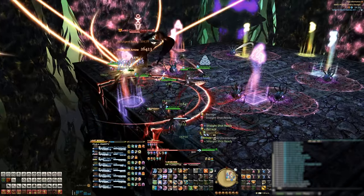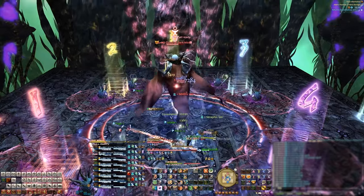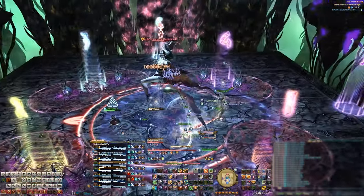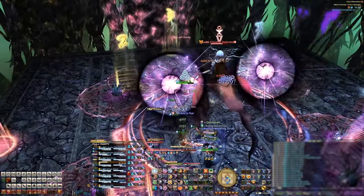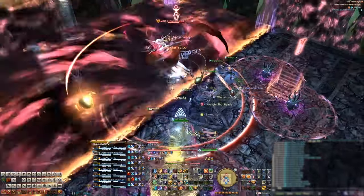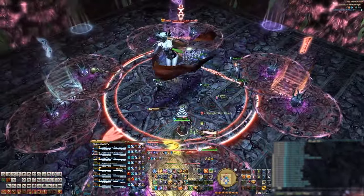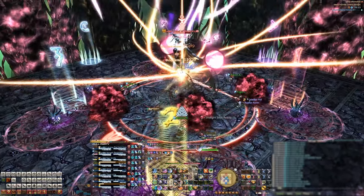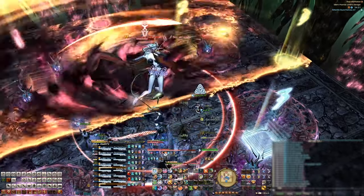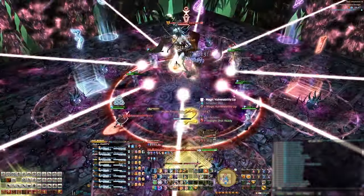Pull the boss back to the middle and prepare for a raid-wide AoE. She'll then cast the second Art of Darkness — one of her orbs lights up on her left or right side, determining which side she'll cleave. Following that will be either clock positions or partner stacks depending on her animation. You might see different mechanic combinations during your run.